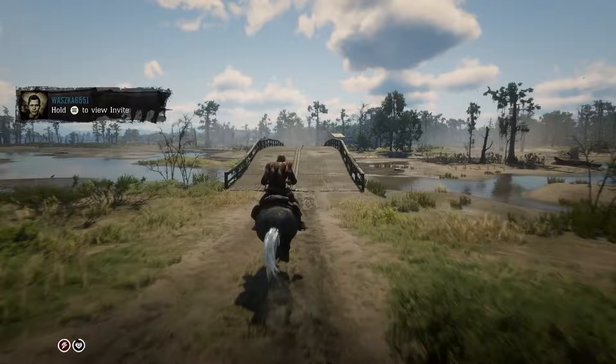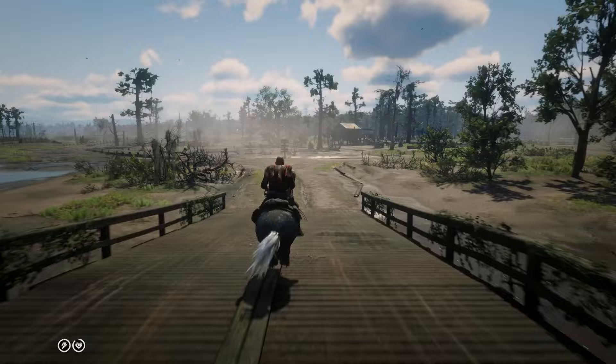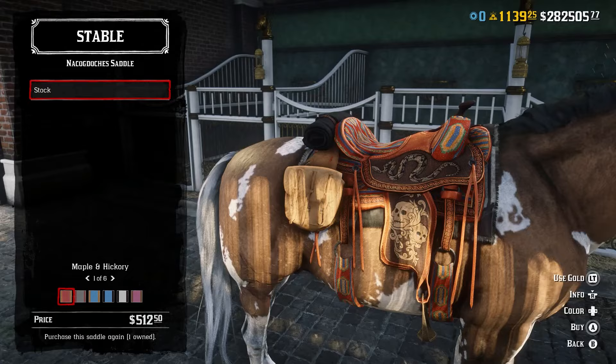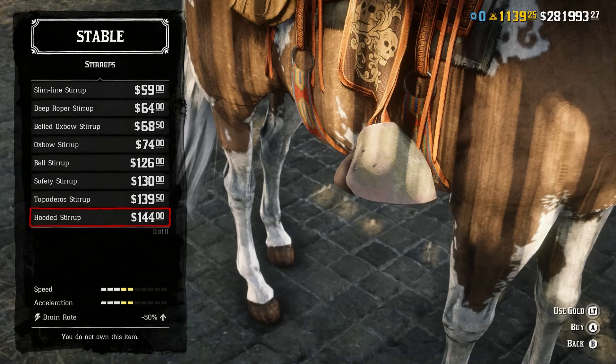Tip 24: If you're a beginner, don't try and get a better horse right off the bat. Your starter horse is gonna suck, but if you can put up with it until you have at least 15 gold bars and reach rank 20 within the bounty hunter role, you will get access to the rank 20 Breton, which is the best horse in the game. Tip 25: To make your horse even better, purchase the Nacogdoches saddle. This will benefit both your mount's health and stamina.